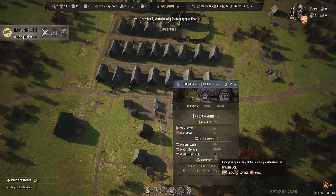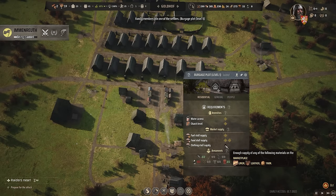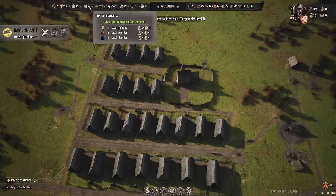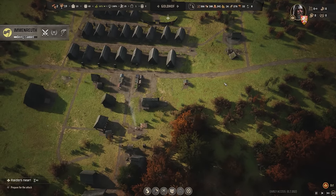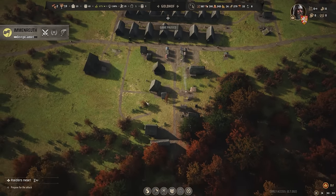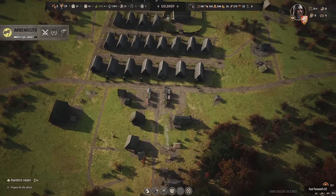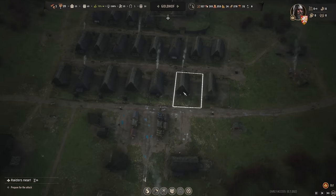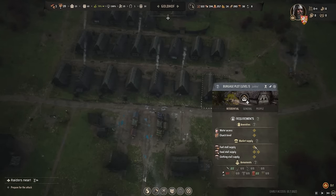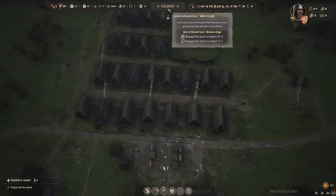Now we have a clothing stall and the people should get happy about it very shortly. More family members — we have enough houses for 69 people. We're at 63, so we're chilling right now. The wheat field is starting to plant barley for next season so we can actually start making some beer and get people even happier through the tavern. Some of these houses are finally starting to get happy — they have some clothing supply and all of their checkboxes filled. So these should start leveling up to level two.